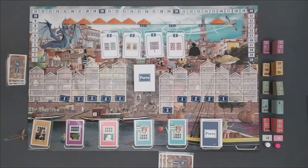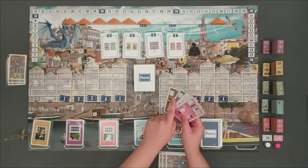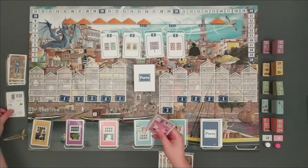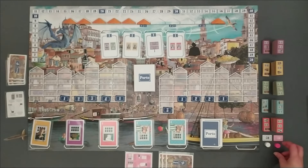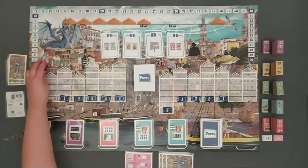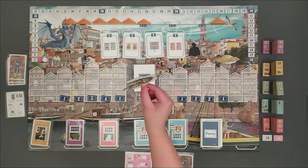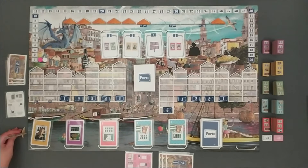In the last aspect of the setup, each player chooses a color from those available, receiving a referent card and a victory point counter on the same color, which is placed on the board next to the number 1. The first player marker is awarded to one of the players at their choice, not going around the table during the course of the game. And this is how the setup for two players looks like.